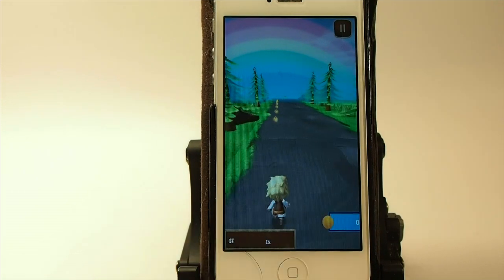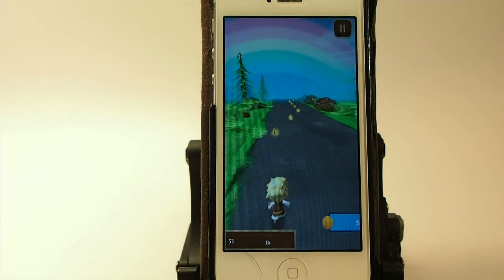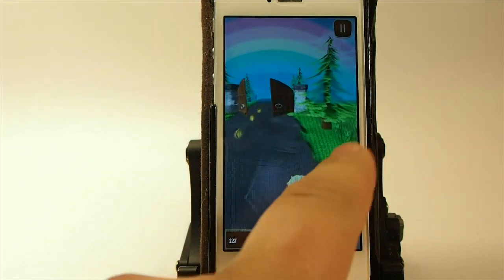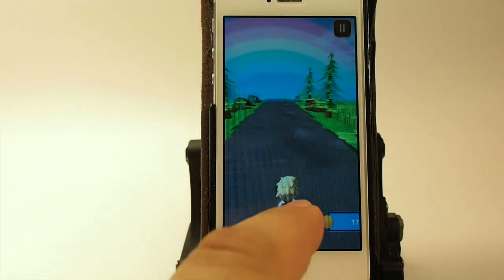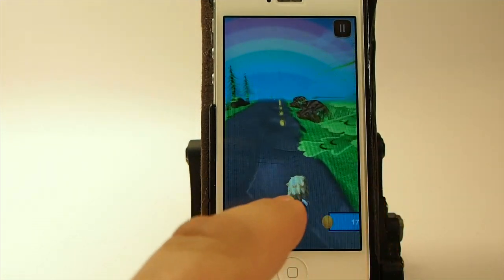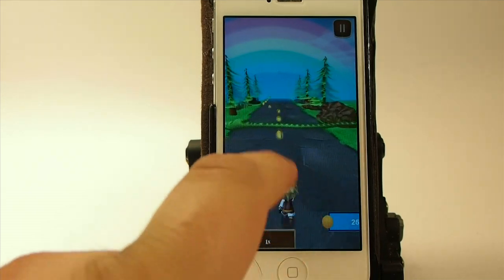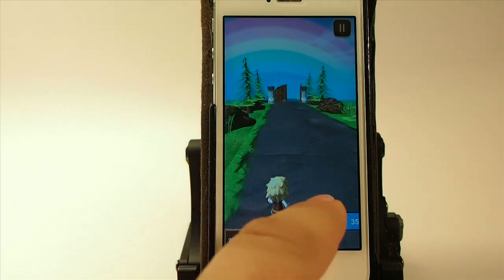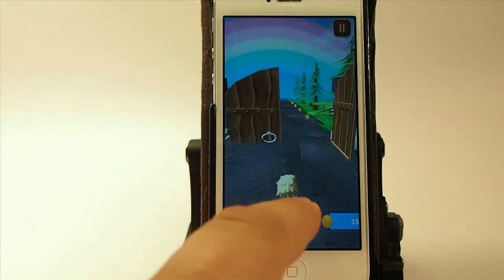You simply just swipe left and right. You want to collect as many of these coins as you possibly can. And the farther along you get, the much harder it gets. There'll be obstacles appearing, such as this snake right here, and if you're not careful, you'll be taken by that and have to start over.